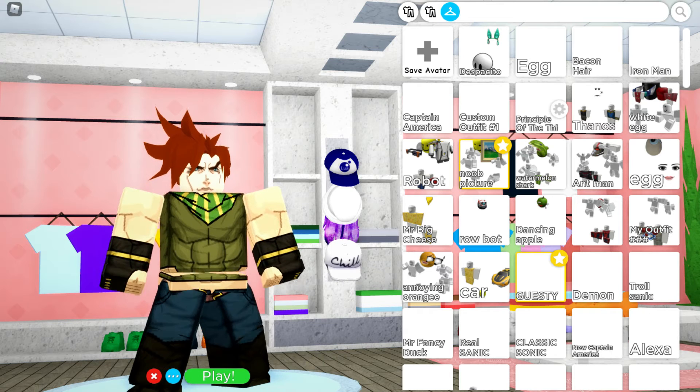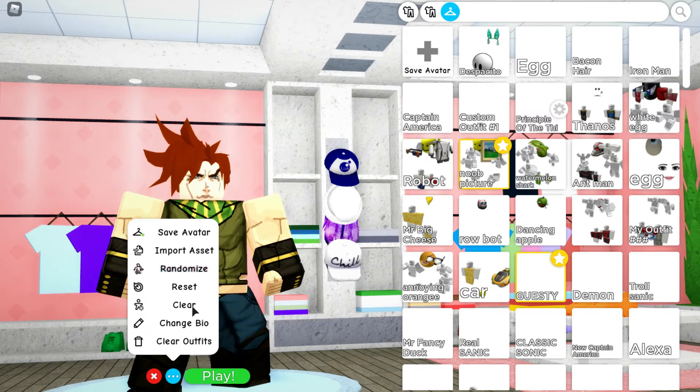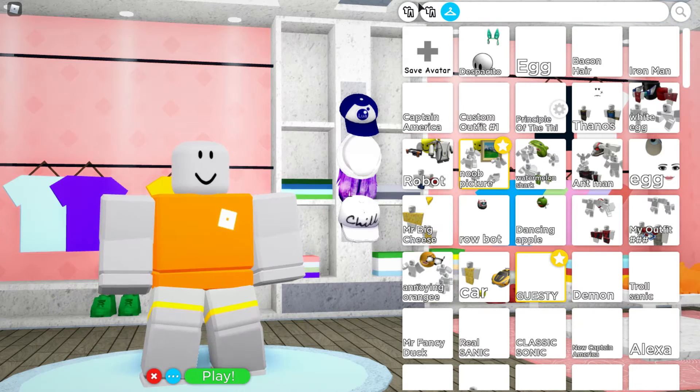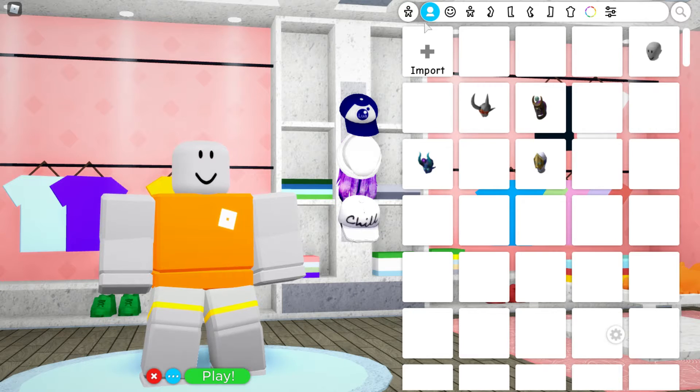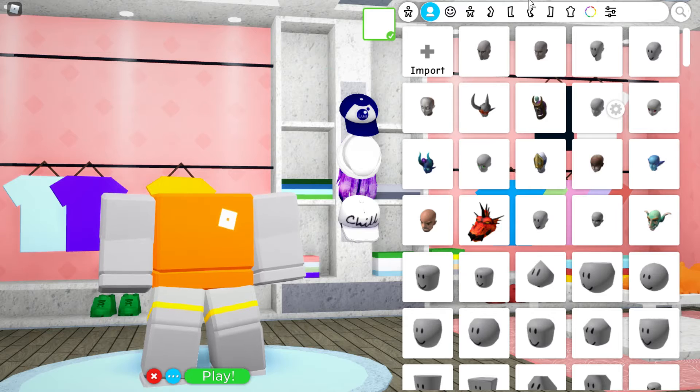I'm going to suggest how to make Joseph Joestar. First, play the Roblox avatar editor. Then go to body. You can search headless, but just put DL if you want to.